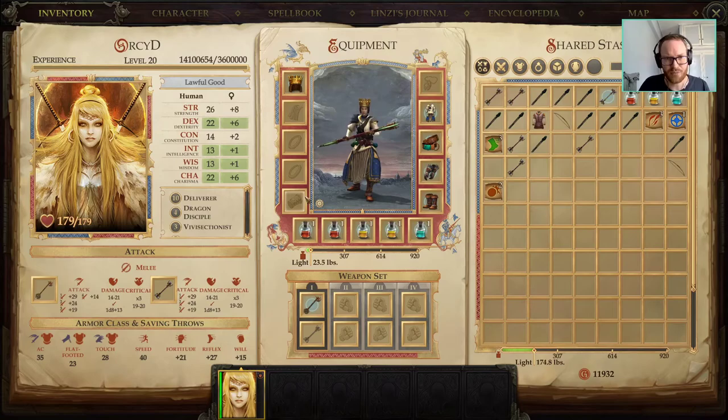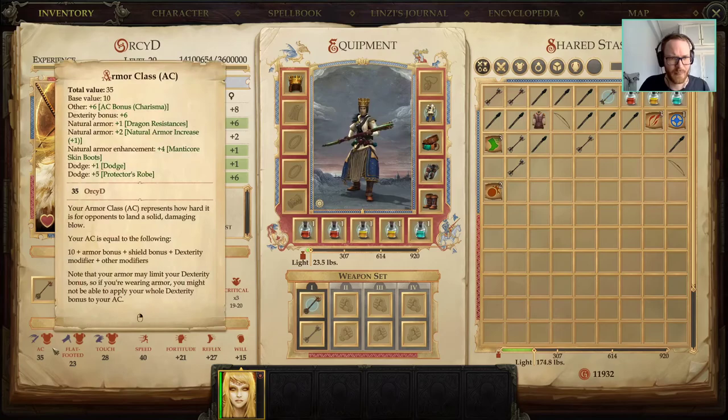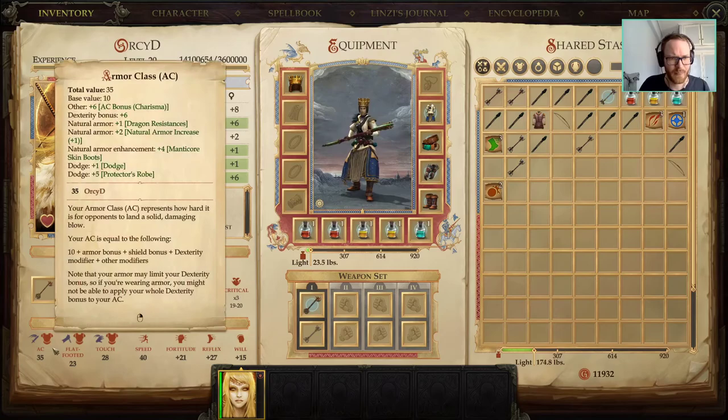You're going to have good AC. Right now this is unequipped — we're missing Armor Bracers, Ring of Circumstance, and Shield spell — but easily above 60 fully geared. On hard difficulty I think the most AC you really need is around 56. Touch AC is alright, not the best, but that's because our Dex isn't so high.